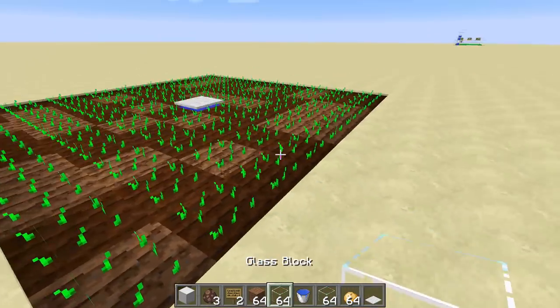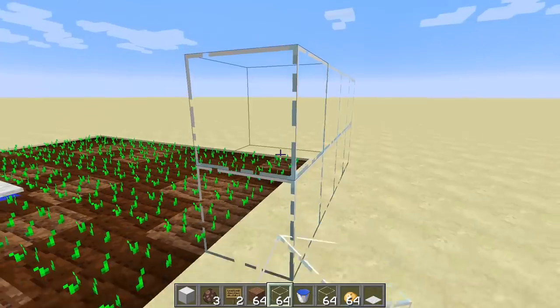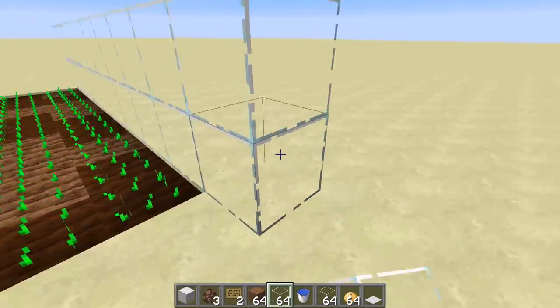For the next step, build the barrier around the farm to make sure the villagers stay in. Start at a corner and go all the way around, making sure you go high enough.